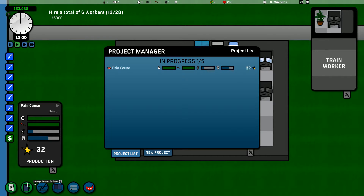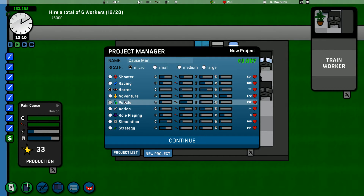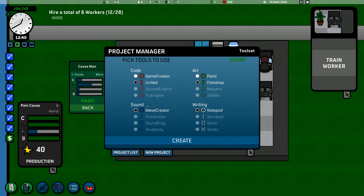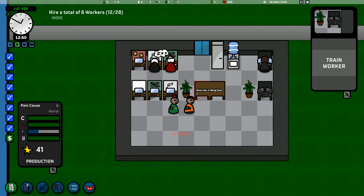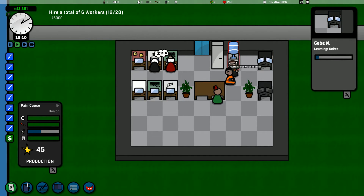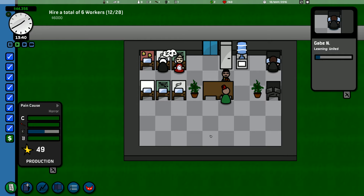These guys aren't really doing anything — should we make another new one? I think we should. Off we go. Gabe is training. He's at 9 — he's barely even started. This one's coming along slowly but the quality's a little bit better, I have to say. We will take that. He's having a sandwich from the fridge. I like that Lewis has a monocle, I have to say.